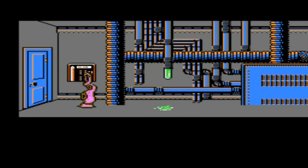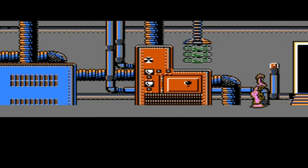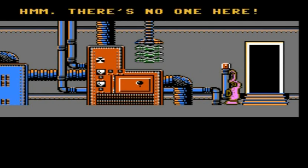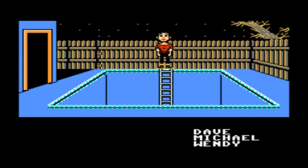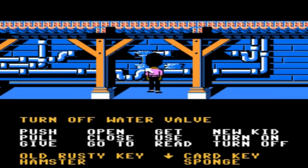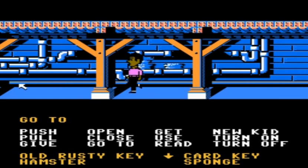Now we have another small cutscene of the purple tentacle trying to figure out what's up with the meltdown. However, he sees the light's on in this room and just goes ahead and turns off the light — I guess that's his way of solving the meltdown crisis. Once we have control of our character again, switch back to Michael and turn off the water valve in order to actually solve the meltdown crisis.